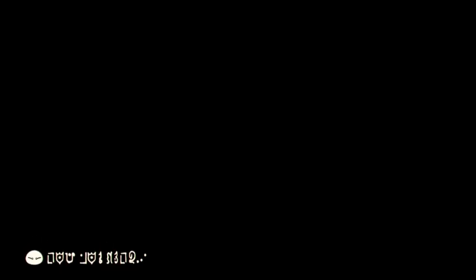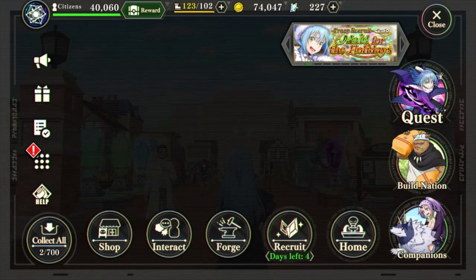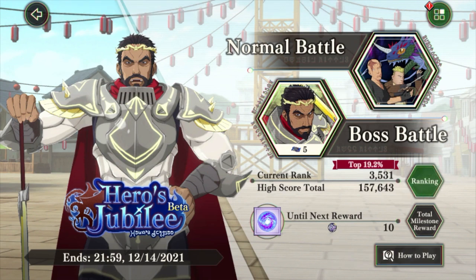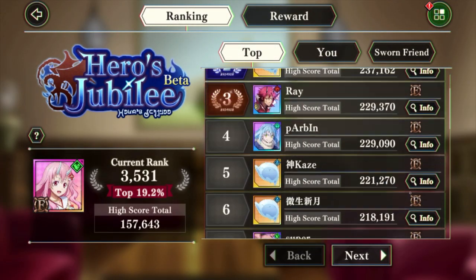One thing I wanted to talk about was they wanted to implement a detection system which detected cheaters — people who used other devices or manipulated their party and all that. If you look at the quest leaderboard for Hero Jubilee ranking and look at your ranking, there's always going to be a max set out besides the EX, as you can see right now — it's looking very well.